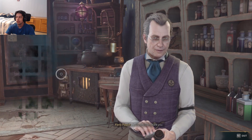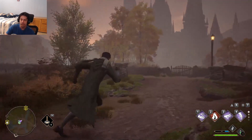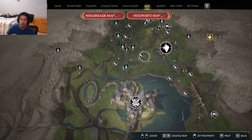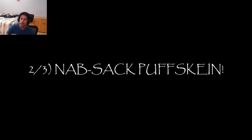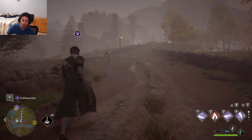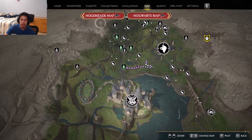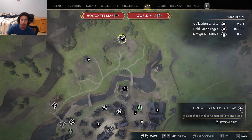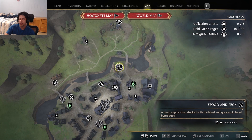The second way for you to make easy money really fast is to come to the Forbidden Forest and go to the Puffskein den. For every Puffskein you get, you can go sell it at Hogsmeade at the beast shop. That's Brood and Peck, which is right here on your map — that's where we're going to go after this.